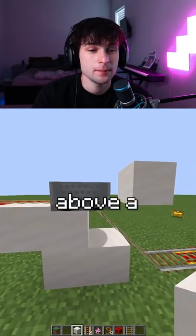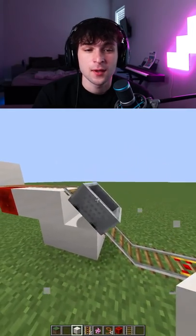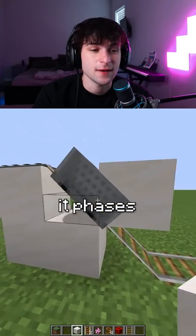If you place a block above a railing, it will stop the minecart, but if you put it between the railing, it phases right through it.